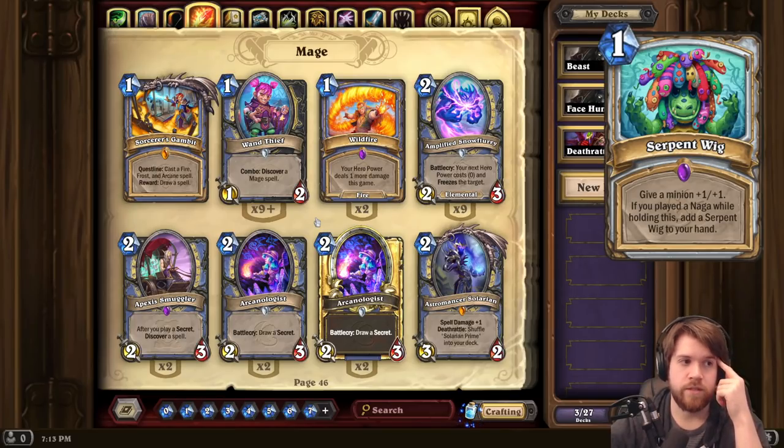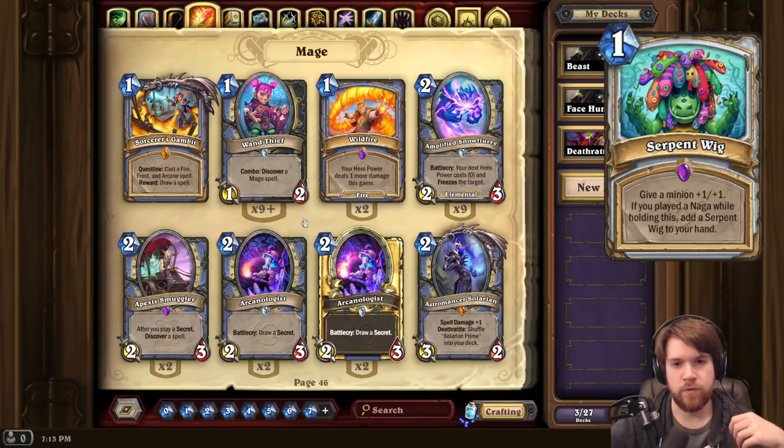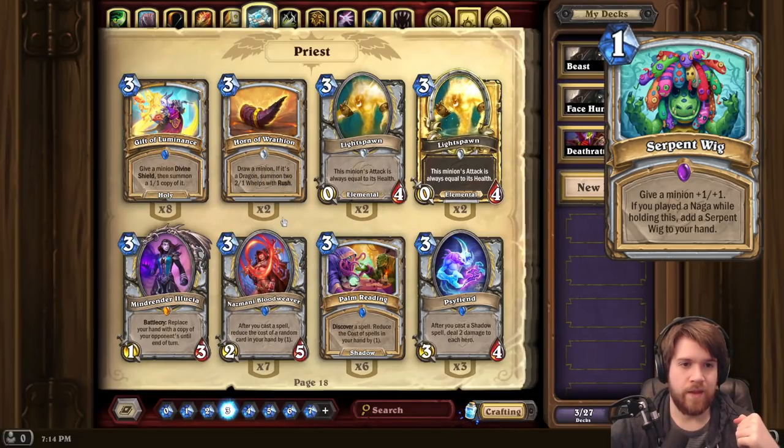Next up, another Naga card, this one for Priest — Serpent Wig. One mana: give a minion +1/+1. If you played a Naga while holding this, add a Serpent Wig to your hand. The idea is you play a Naga, which enables your Serpent Wig, which you play, which enables another Naga, and they just continuously fuel each other. But on its own it's just 1-mana +1/+1, which is pretty weak. We're losing Nazmani Bloodweaver and we don't have a Radiant Elemental. If we end up with a card like that, maybe Serpent Wig can be really insane, but as it is it's just not that impactful. Hopefully there are better ways to enable Nagas — not a big fan of Serpent Wig.